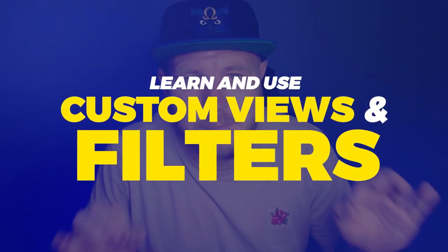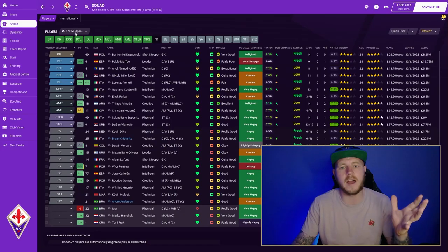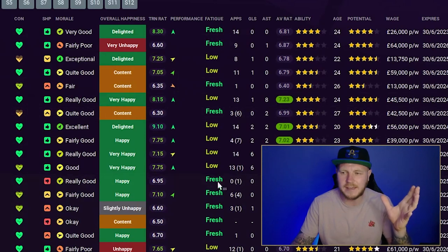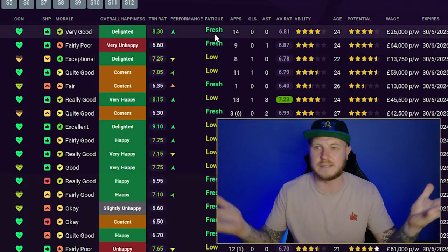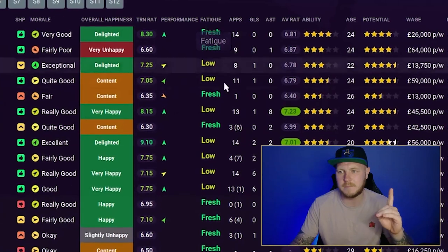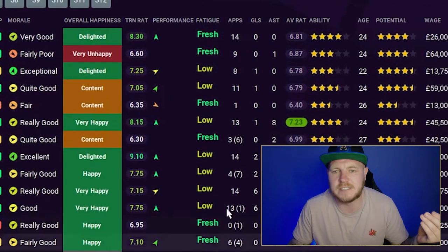The second tip is to learn and use the best custom views and filters. Looking at the squad view I have loaded — this is a custom squad view — I've changed one thing. Before there was an injury risk column and I never really knew what to do about it. I've changed it to fatigue, which has been so much better because it gives you an idea when you get to game day who actually needs a rest.